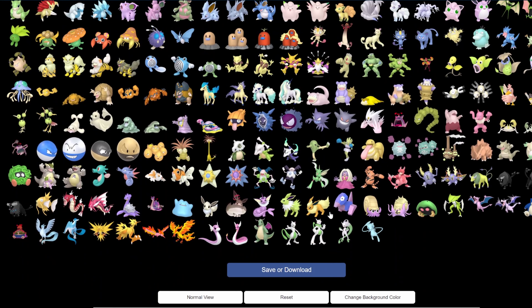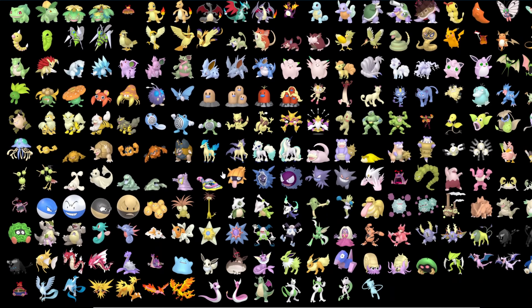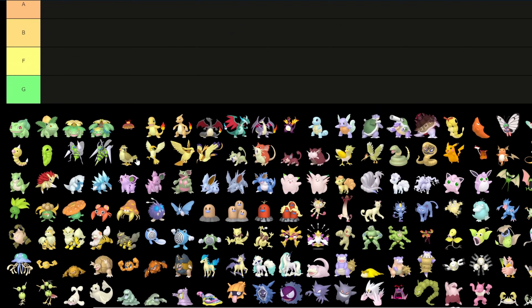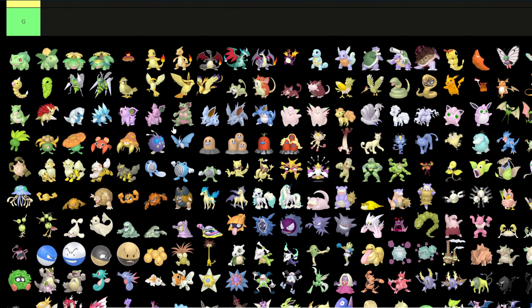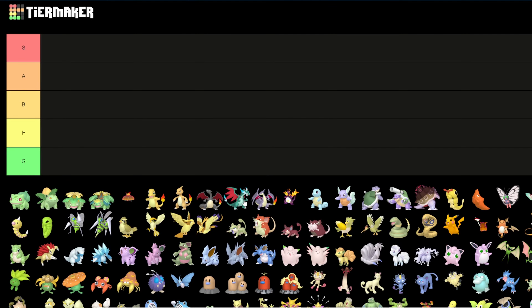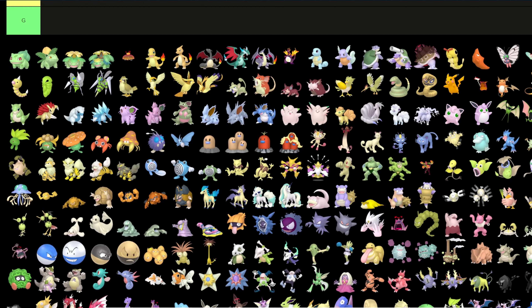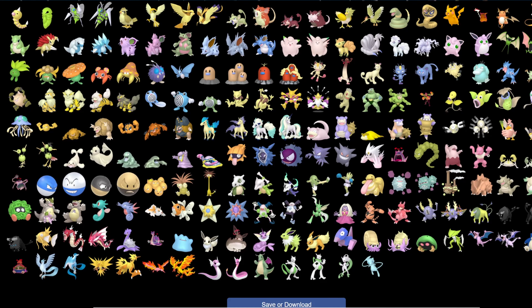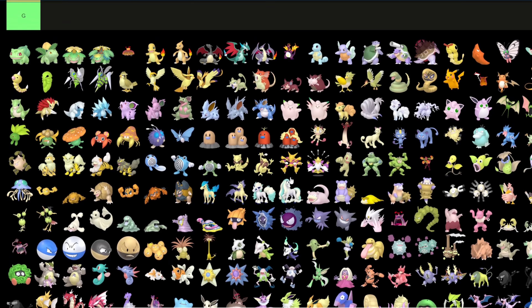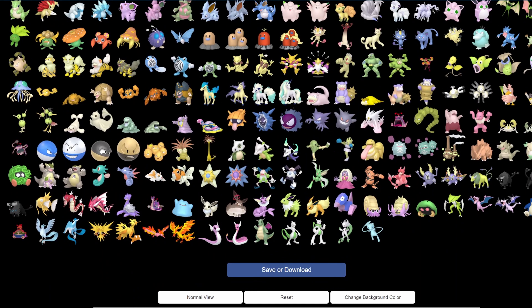So I'm gonna start today with Gen One. I have every single Gen One Pokemon here including the forms — different forms like Gigantamax and Mega Evolutions as well as regional variants. What I won't be doing is adding Pokemon whose evolutions or pre-evolutions come in a later generation — that's gonna be in that generation's video.